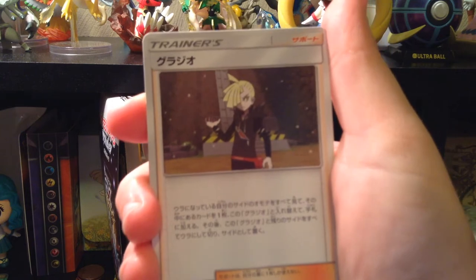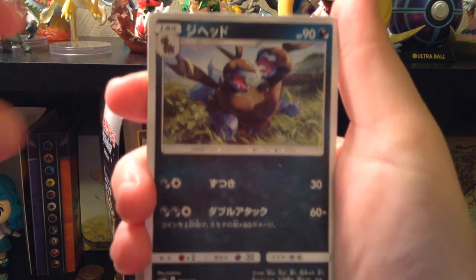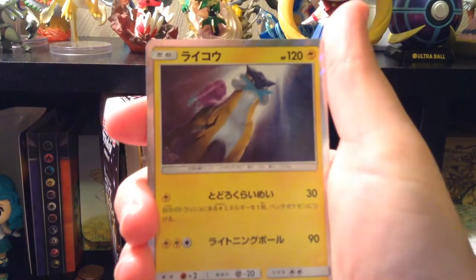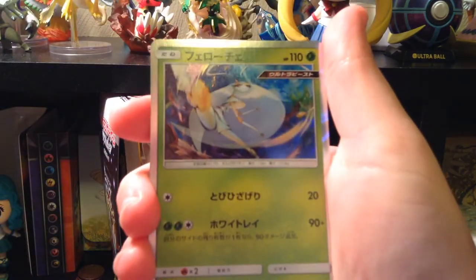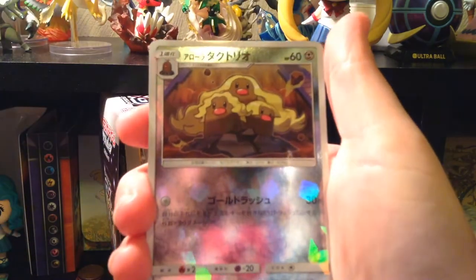Okay, it's a Viper. Water Memory. Got Gladion! My boy. Spilus. Alolan Diglett. Slugma. Raikou. Furfrou. Gardevoir GX. And mirror foil Alolan Dugtrio.